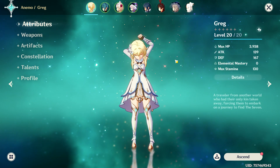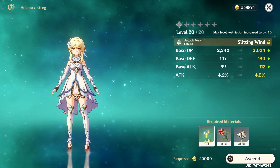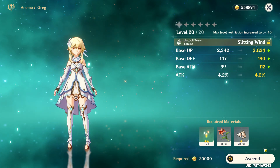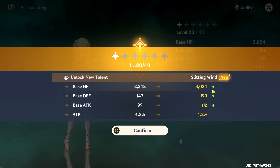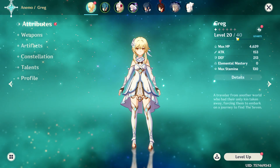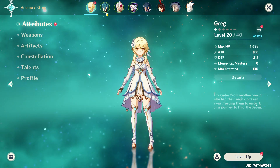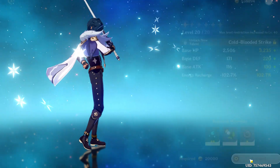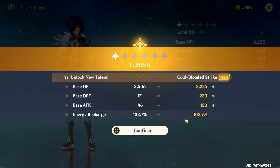I've discovered I can actually ascend the Traveler from things I've picked up in previous adventures — I haven't bought any of this, I've just acquired it. So I'm going to ascend the Traveler. That's improved all the stats by a reasonable amount, looks pretty good. My level cap has gone up to 40, so I can now start increasing her level — I'll do that organically. I believe I can also ascend Kaeya, so I'll do that as well. He's ascended — not bad.